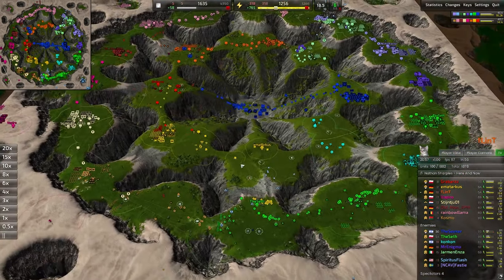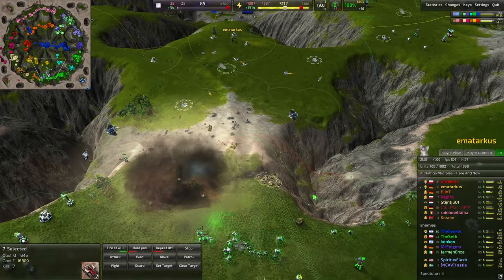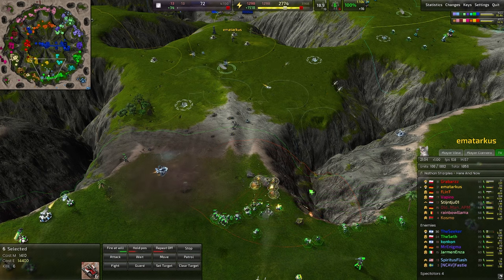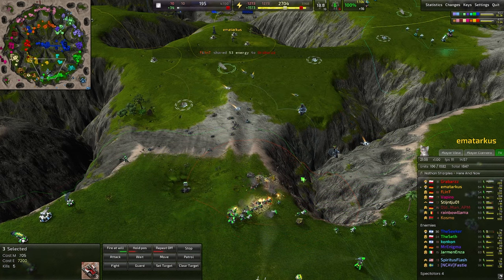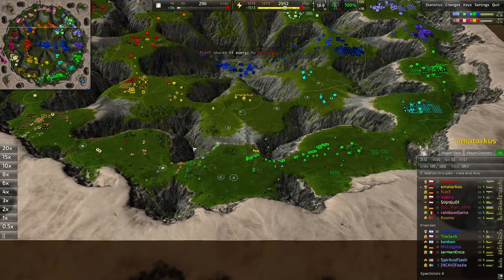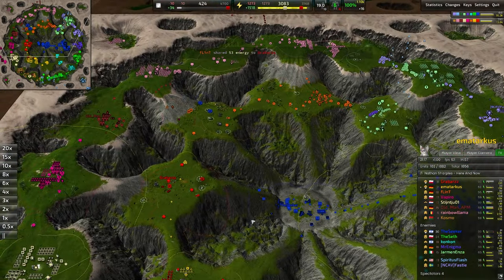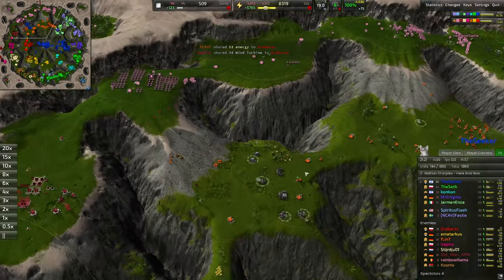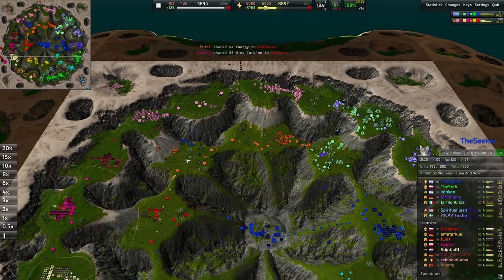We can redirect forces towards the yellow base next, slowly start taking down Emma. Commander goes down over here — those medium tanks being used to good effect. Love to see it. At least we're trading them out efficiently. These sharpshooters have been such a thorn in the side of the brown commander as well as the yellow. Those Karganeth are going to continue their march, leaving the orange player with basically no production. It's quite crippling.